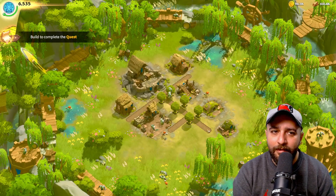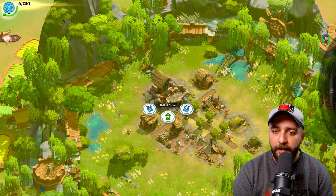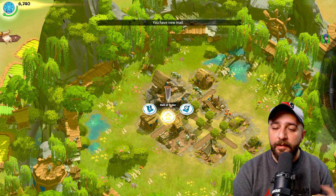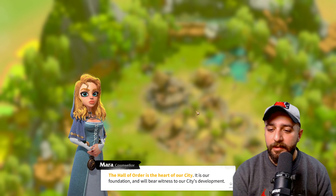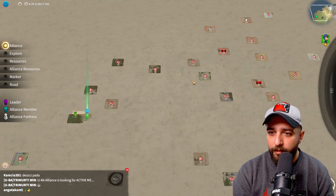Hall of Order to level 2 — so Hall of Order is basically our main building. If you played Rise of Kingdoms before, this is your city hall. That's the main building you want to upgrade over time. Just like she says, the Hall of Order is the heart of our city.